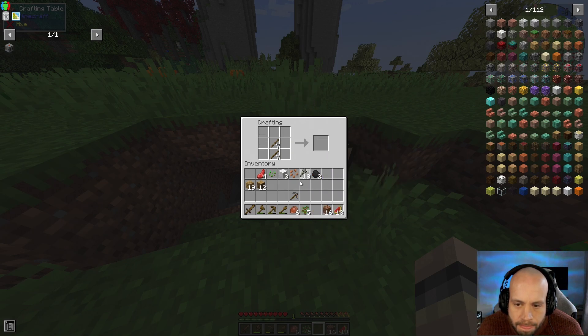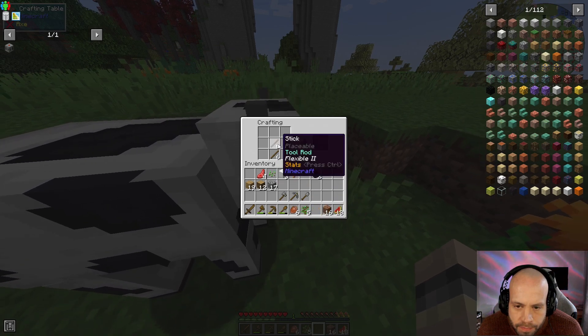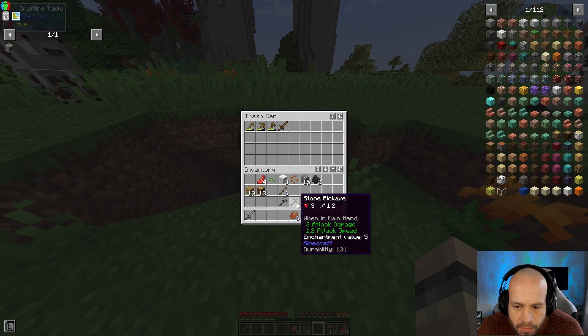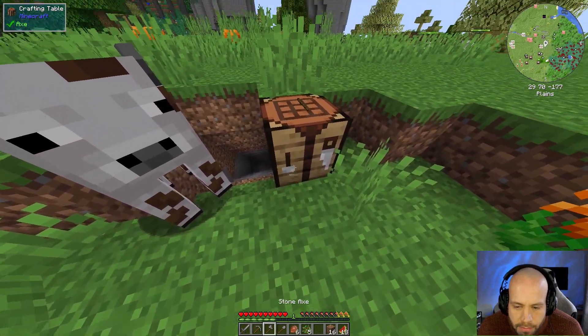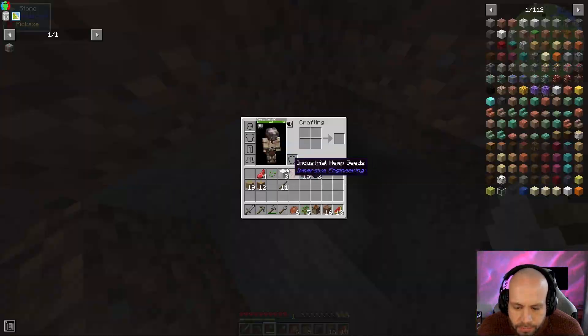Let's make a few more sticks. Pickaxe, axe, shovel. I'm going to open the trash can and get rid of the wooden tools. Grab my nice stone tools. Now I'm going to get some torches going.